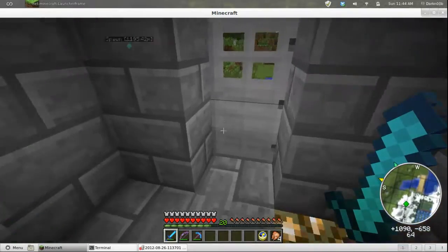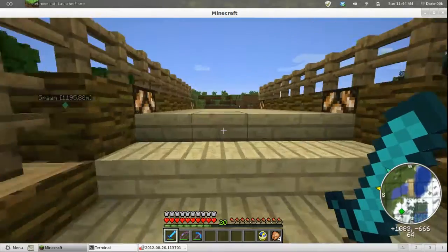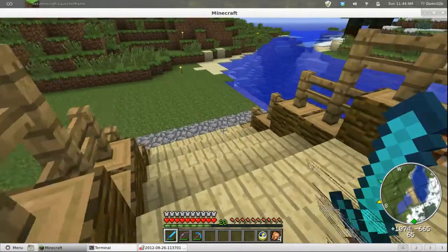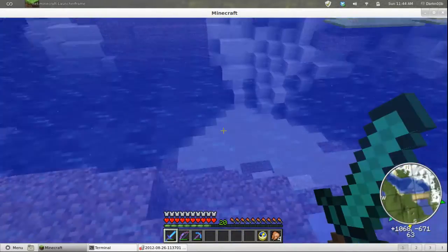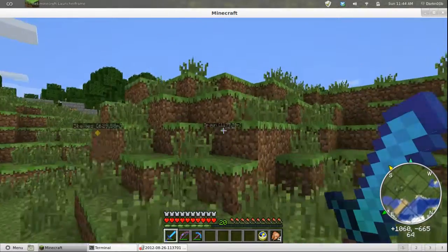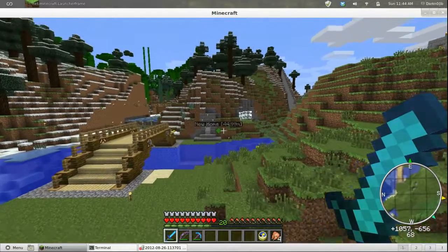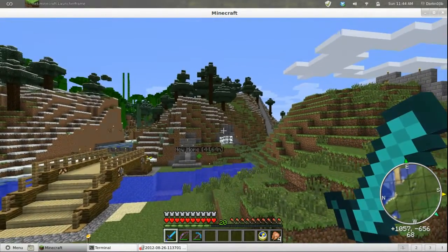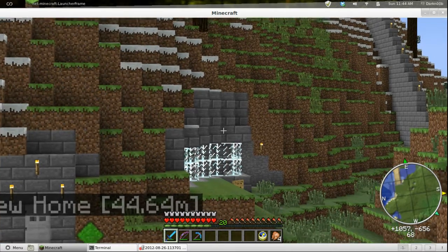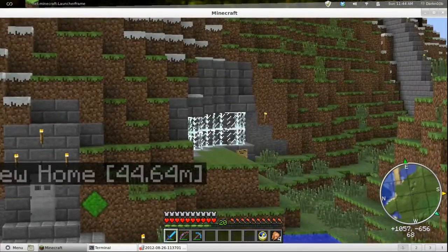I've built a bridge out here to cross this river, which is funny — I built right on the end of the river. I have a squid problem, I have a lot of squid out here. Basically, this is my house right here — that hill with the glass.